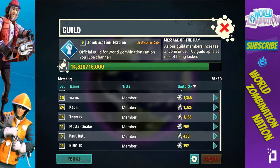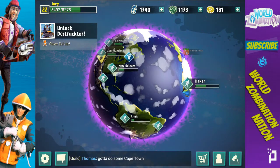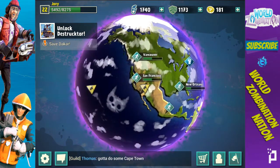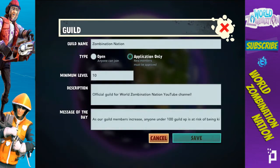The next thing is, once you get your guild set up, you're going to want to put in a good description, set goals, set requirements and things like that. But before you start setting something too harsh, you want to find some members first.